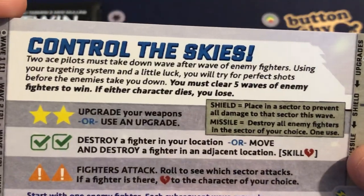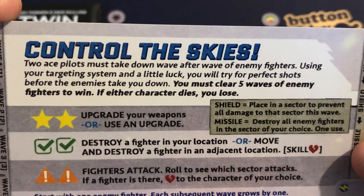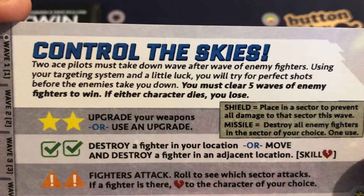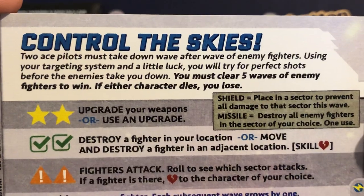In Control the Skies, two ace pilots must take down wave after wave of enemy fighters using your targeting system and a little luck. You will try for perfect shots before the enemies take you down. You must clear five waves of enemy fighters to win. If either character dies, you lose.